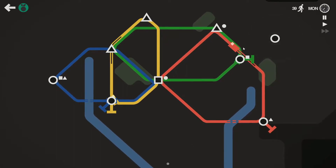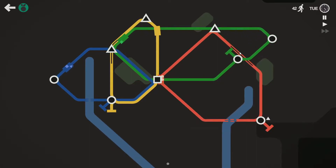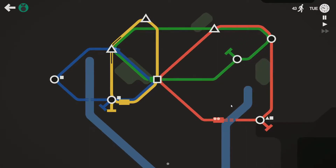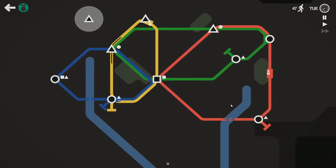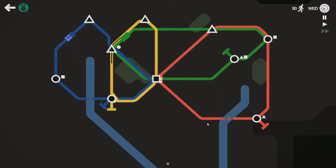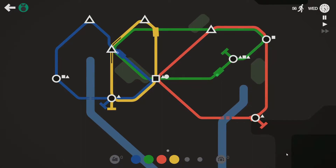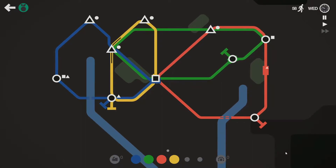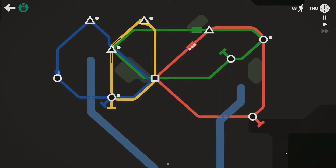Unfortunately I have to use my yellow line. Another circle — let's put that on the green line and the red. This is exactly what I meant when I said I wanted to connect more stations on two lines, so my stations don't get overcrowded.